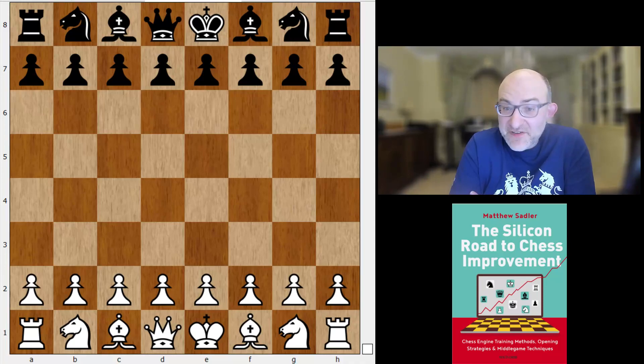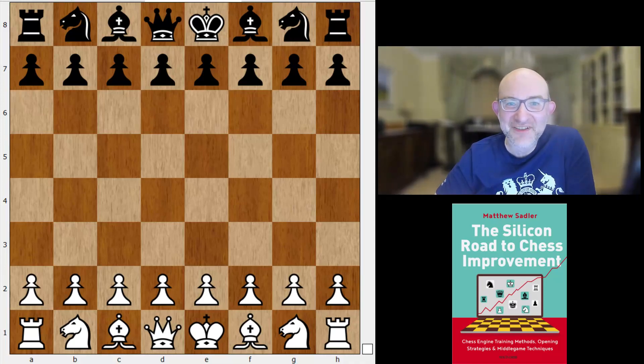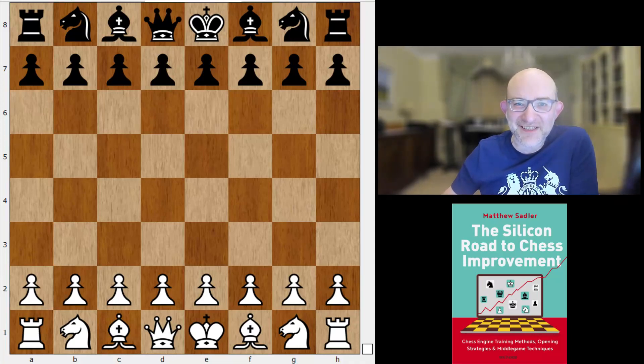A very interesting game — an interesting opening concept from Erwin, an unusual line called the Accelerated Breyer in the Ruy Lopez, and then at some stage a very controversial positional decision. When you analyse it with engines you start to wonder whether your intuitive reaction is really the good one, or maybe Erwin had seen a lot more. It was quite a difficult position to handle, whatever the objective merits, and Elina won a fine game when Erwin stumbled — a really interesting game that says a lot about strategy and how we should try to understand it a little differently.